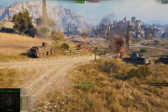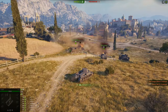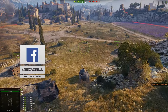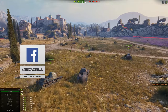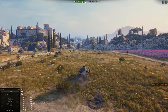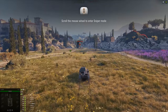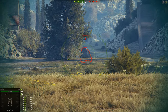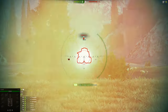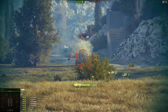Penetration. Penetration. Enemy armor is destroyed. Scroll the mouse wheel to enter sniper mode. Enemies hit. Penetration. Enemy armor is hit. Enemy armor is damaged.